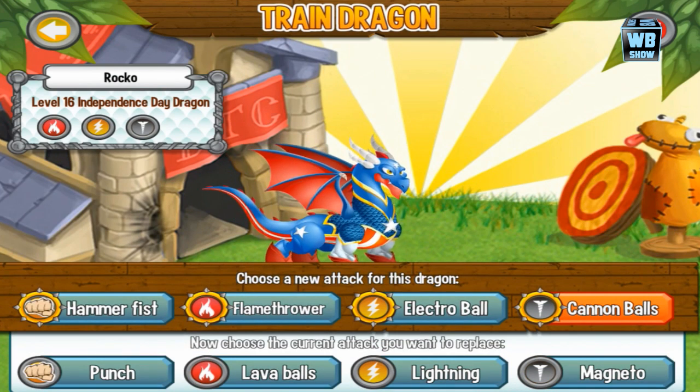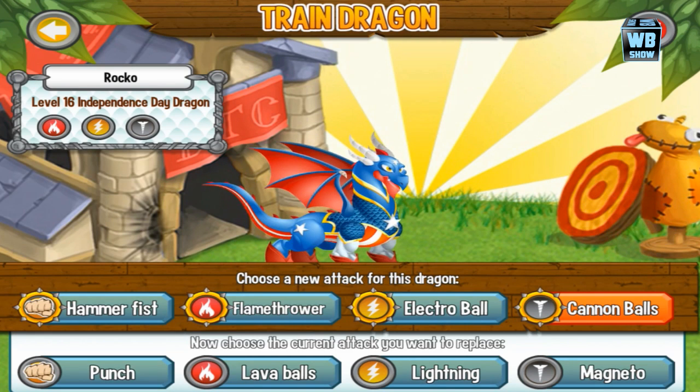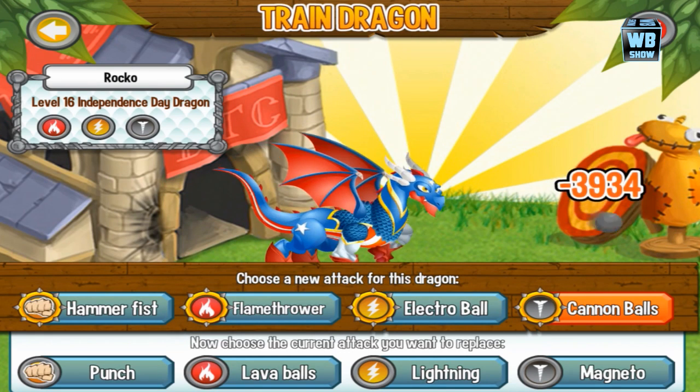The attack he comes with is punch, lava balls, lightning, and magneto.